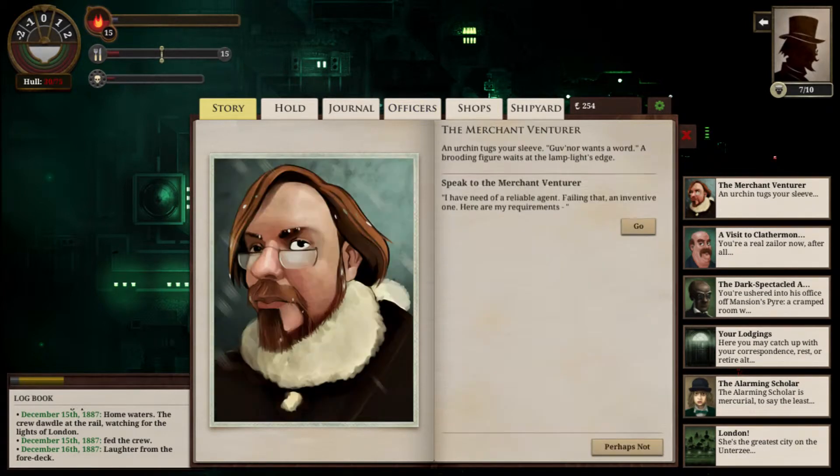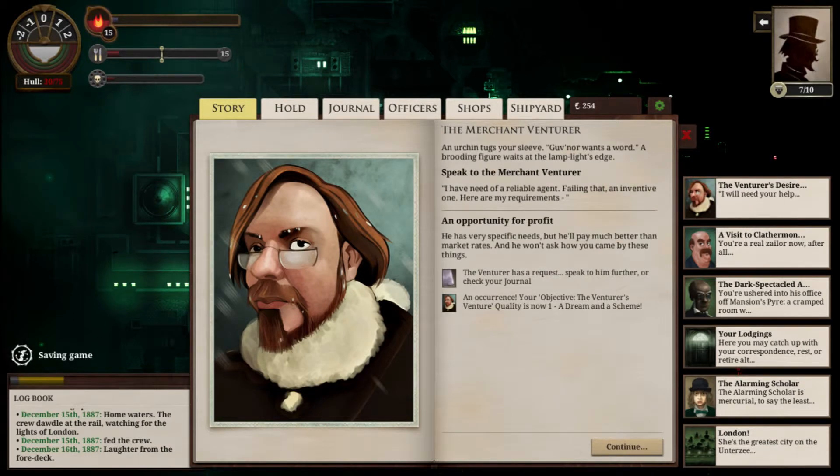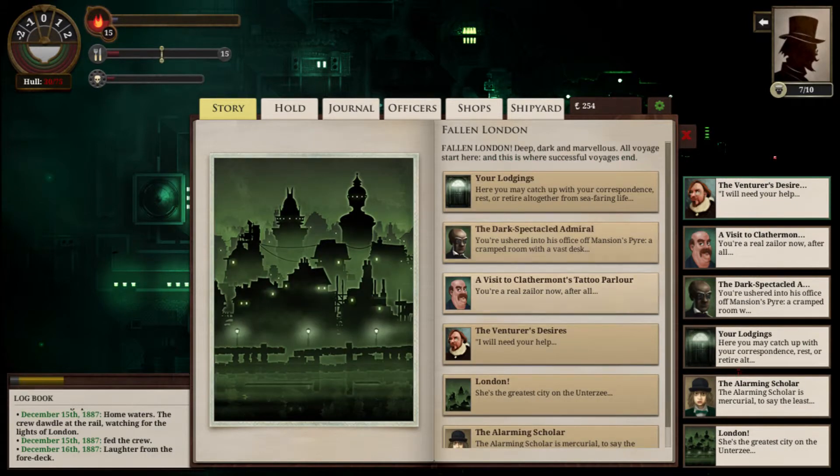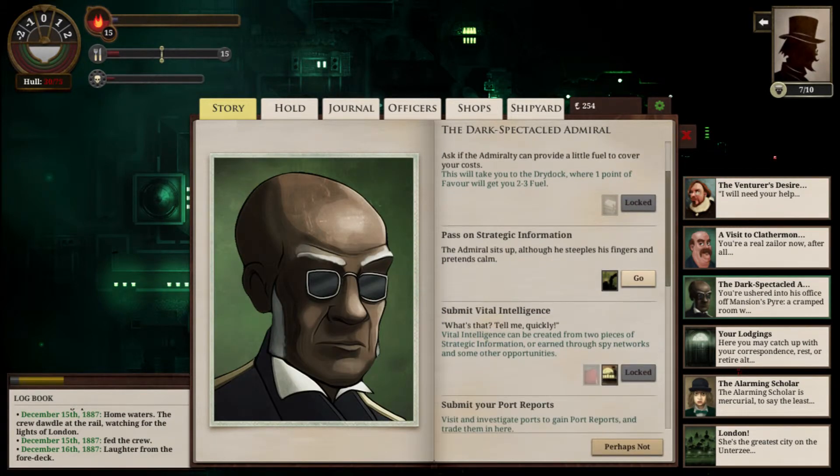Hello, you're new — The Merchant Venturer. An urchin tugs your sleeve. Governor wants a word. The brooding figure waits at the lamplight's edge. I have need of a reliable agent, and an inventive one. Here are my requirements. He has very specific needs but he'll pay much better than market rates, and he won't ask how you came by these things. Let's see what his requests are — something savage. 500 echoes for 7 hunting trophies, or 7 skintilak. Port Cecil and the Principles of Coral — usually northeast, around 1,000 echoes. Let's aim to get there, and then we'll pass on our strategic information.